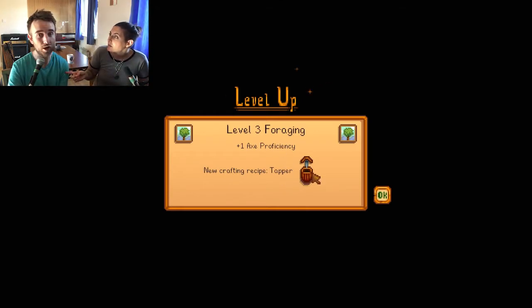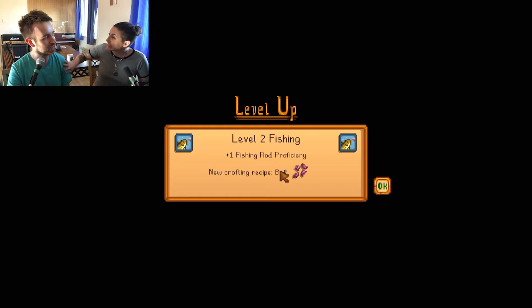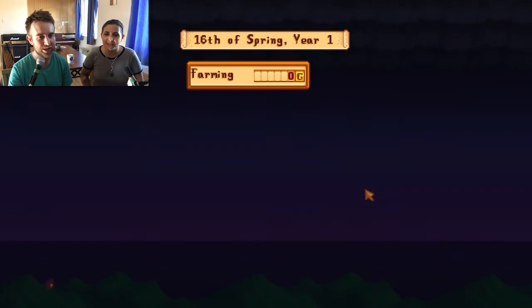Going to sleep for the night, and we've got extra foraging, axe proficiency, and a tapper - that's the tapper, that's how you get the sap from trees. And level two fishing! We can craft bait now. See, it all came out well - we developed our skills.